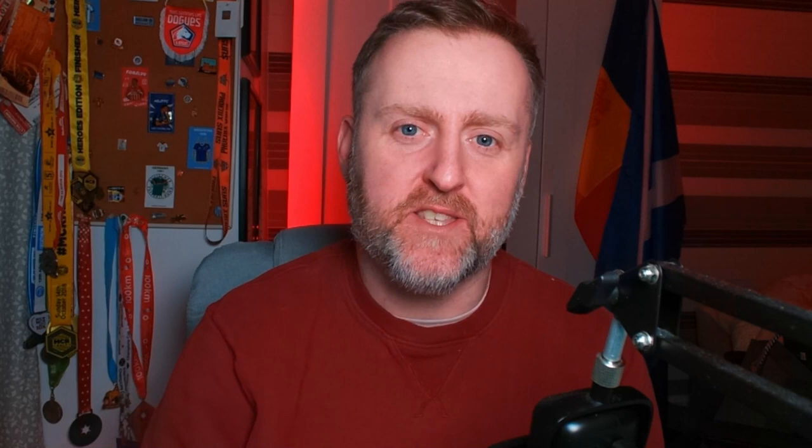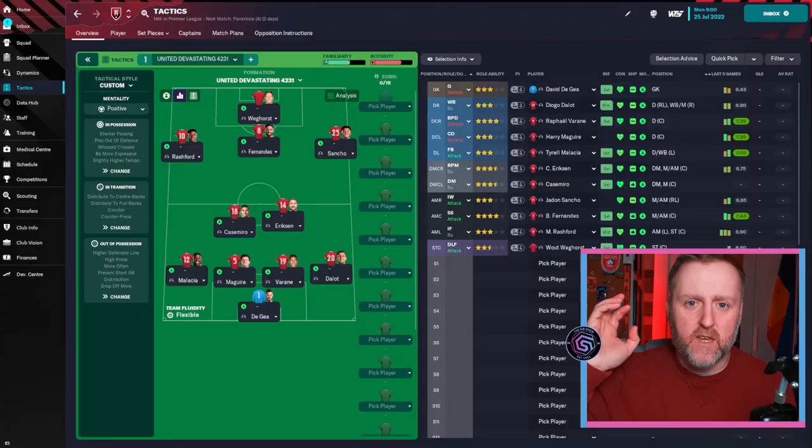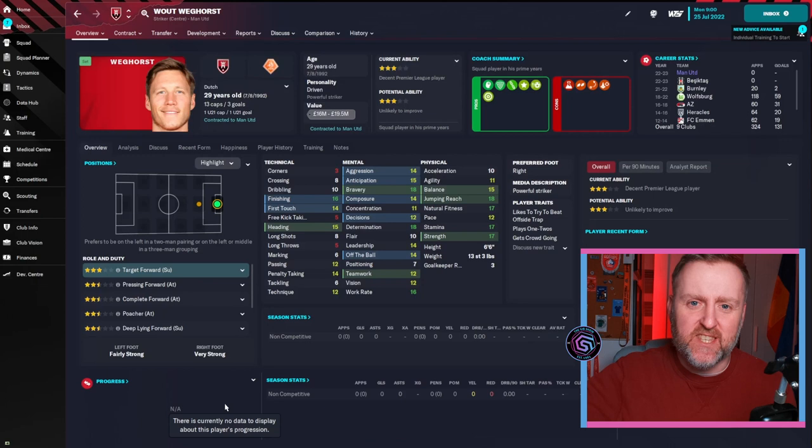Next up on my list of tactics to make for teams — I'm not trying to break the game, it's just how to get the best out of this team, and I think I've done it. Here's the shape and what I'm trying to do. I'm trying to get the best out of big Højlund, standing six foot six. He's strong, he's got heading, off the ball, strength, jumping, anticipation — he's not just a target man, we need to get more out of him than that.